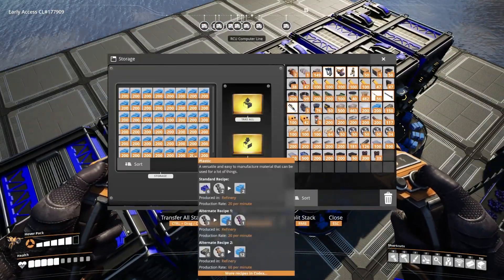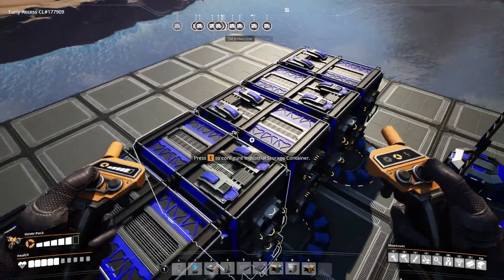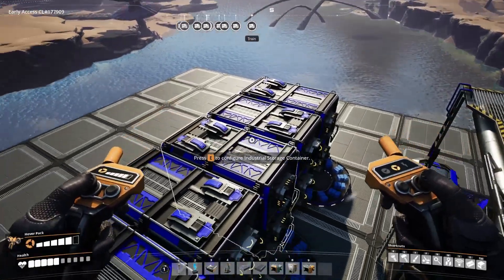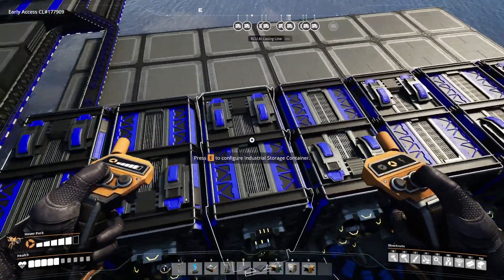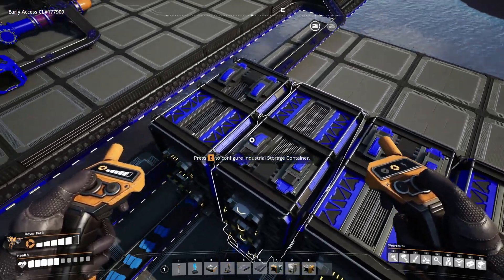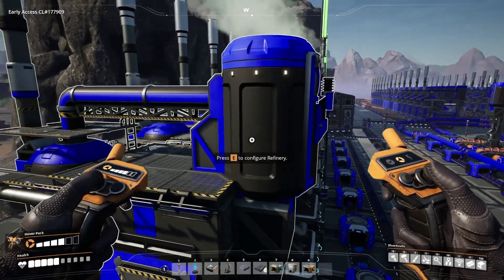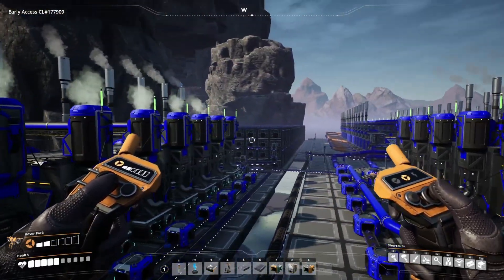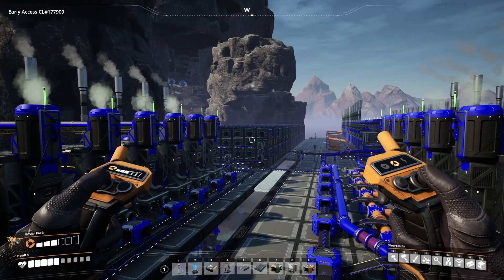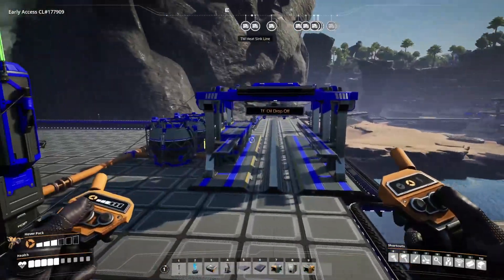Each storage array holds 9,600 plastic. I've had it running for a little over three hours - it takes about one hour to fill each one - so in almost three hours this is going to back up. That's okay; all the polymer resin can be stored there while I continue working on other things. That's the update on the fuel part.